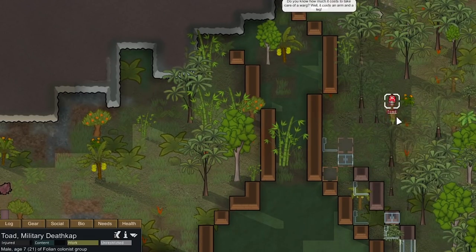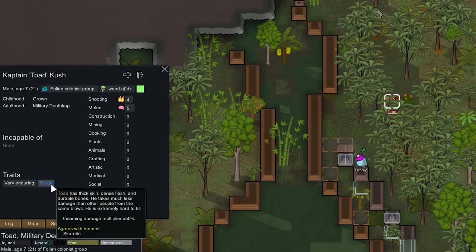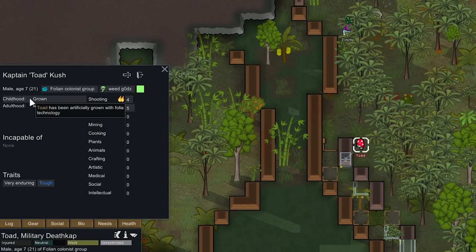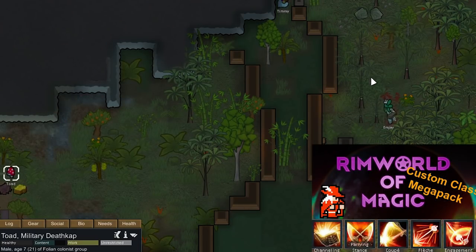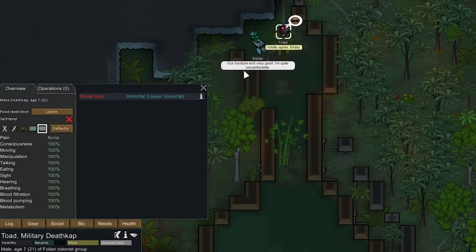I don't want this iguana to walk over a trap so we're going to have Toad attack it. Toad is our fighter deathcap — I only gave him two traits. Tough lowers incoming damage by 50%, and Very Enduring increases pain shock threshold and lowers mental break by 20%. I made him immortal, which I consider kind of a third trait. Lesser immortal is the lowest tier, so it will take a long time to come back if killed. In my practice run he died on day five to a nasty caster, so we're making Toad immortal since I'm not familiar with Kuro's Rumble to Magic and its 50 new classes.